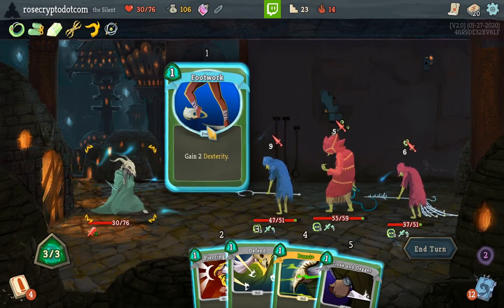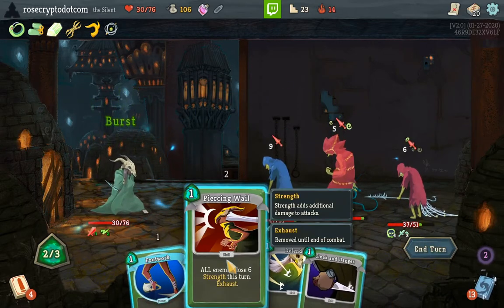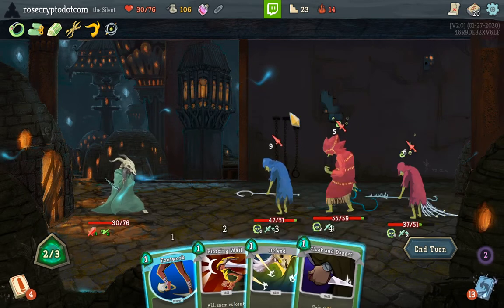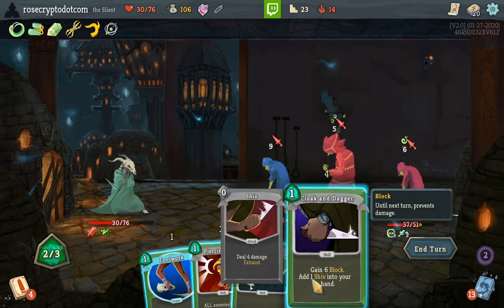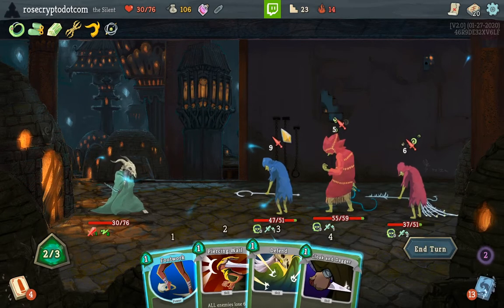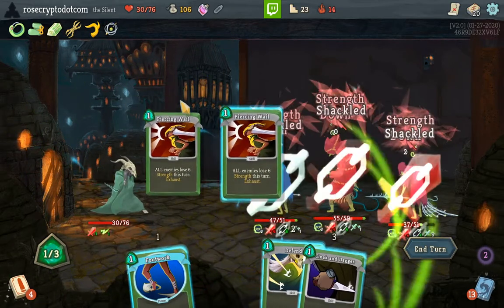We're going to Burst. If I Burst the Defend or if I Burst the Cloak I have 12 armor — yeah, it's not enough. But if I Footwork, then I'd have 16. 15 plus 6 — we would still take damage. So I think I have to Burst the Whale unfortunately, if I don't want to take damage.